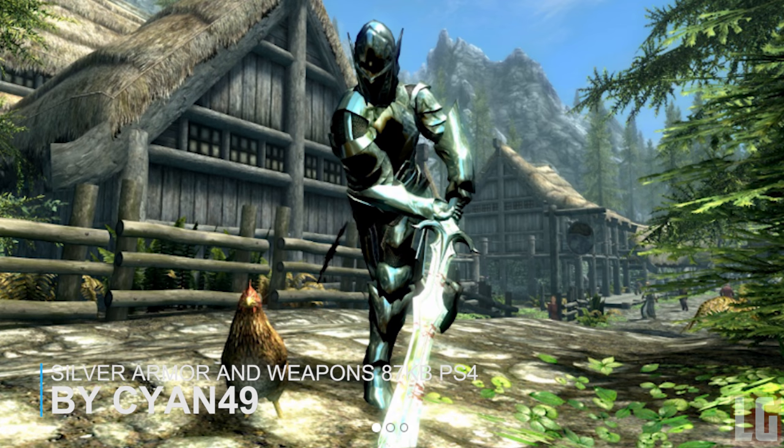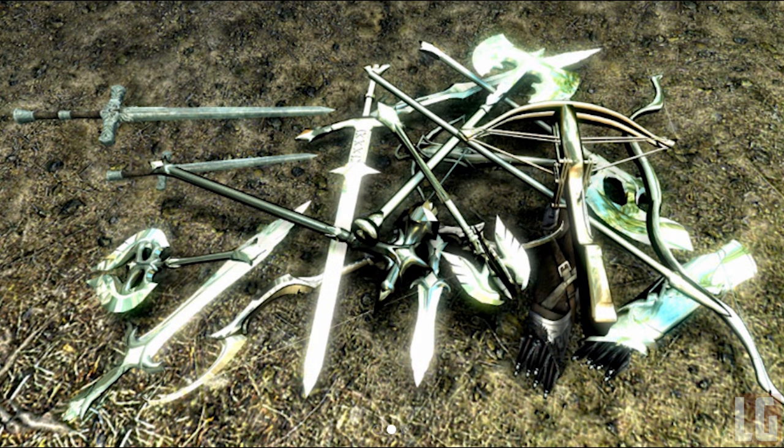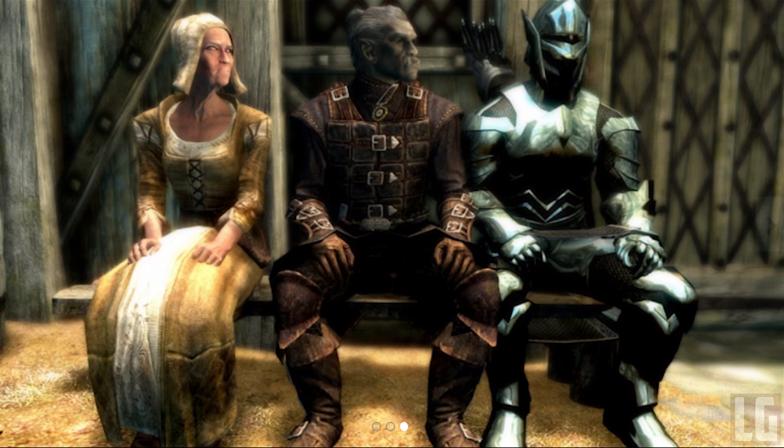Our next mod is called Silver Weapons and Armors — a simple mod but a welcome sight for anyone on PS4, providing an actual custom-looking weapon and armor set. This mod adds silver weapons and silver armors to the game with changed textures, and they are categorized under Elven and can be strengthened and enchanted. All you need is the Advanced Armor perk to craft them. The mod also adds two types of crossbow, two types of one-handed weapon, a spear, and a silver shield. It's definitely the best-looking armor and weapon mod so far for PS4.